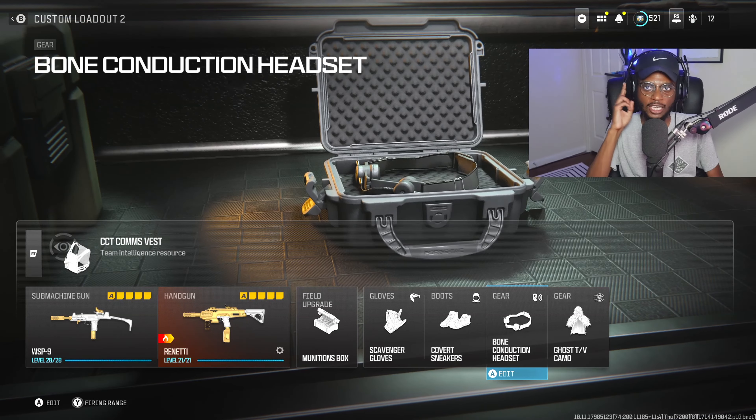How did he know? I think that guy has on that perk that notifies you if somebody's behind you. He definitely got something on. Hold on, this is where a suppressor comes in handy.